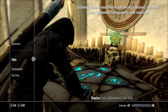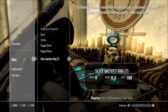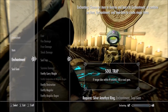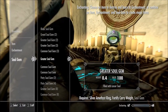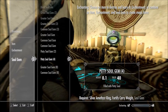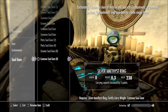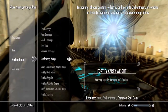Basically it doesn't matter what enchantment you use or what items you use. Like I said, I don't think it does, but I always use jewelry. So pick whatever you want to enchant, then pick the enchantment you want to use, and then pick the soul gem you want to use. I usually use really weak soul gems, but I'm going to go ahead and use common soul gems for these because I have a lot of them.